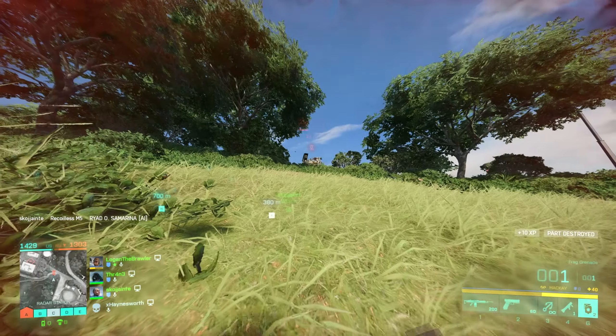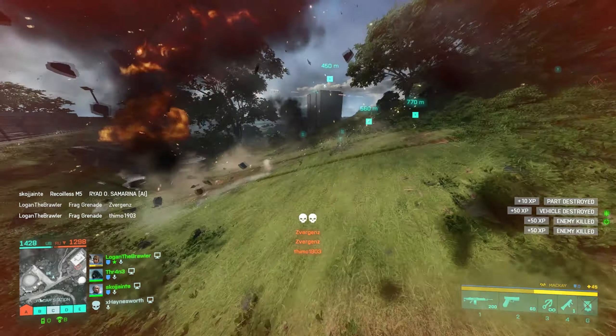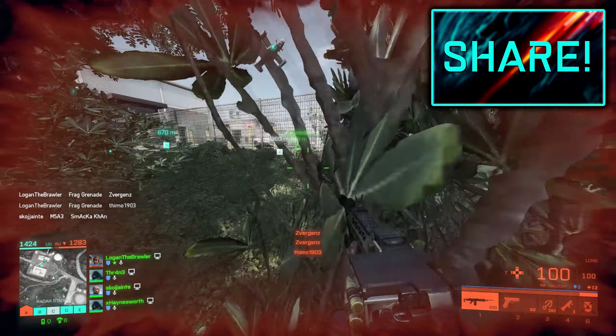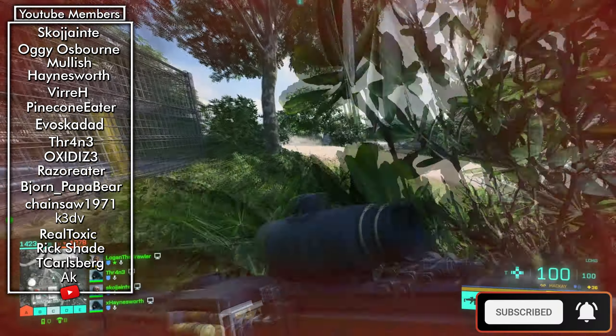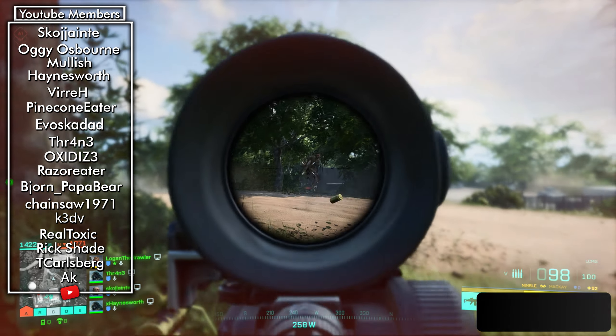Some boost to vaulting onto moving objects has been made for the full game. Besides vehicles, there are big moving things on the maps, and players are going to be able to vault onto these things, so that sounds cool. Fixes for the FPS drop when using scopes, the weird bugs when using the grappling hook, and the bugged elevators have also been fixed for the full game.